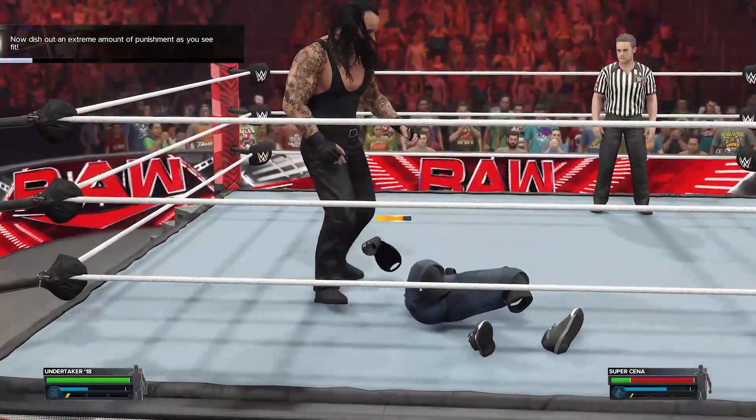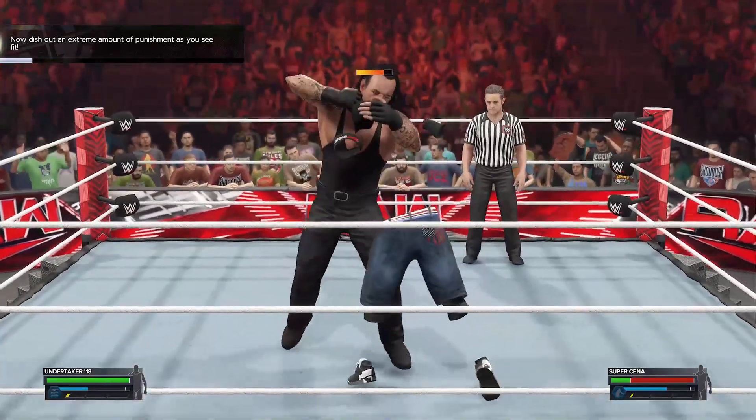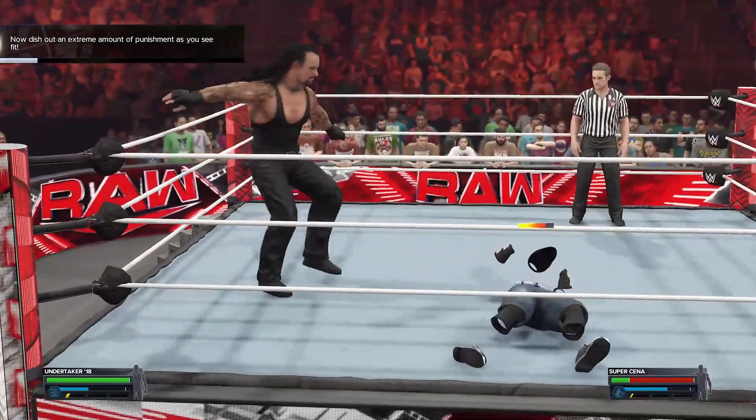For example, Undertaker has Resiliency, which makes you auto kick out of a pin, and he can also turn the lights out. Both of these payback abilities were very useful to me, and I would have lost the match without them.